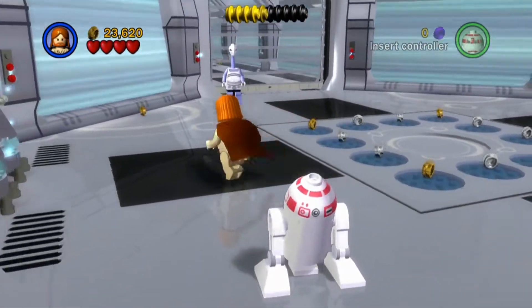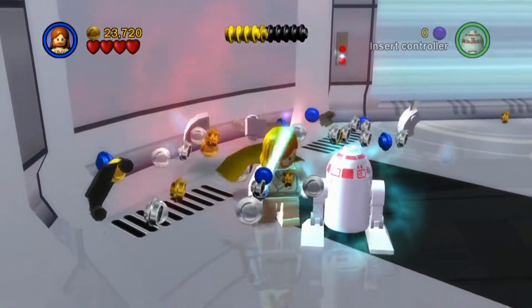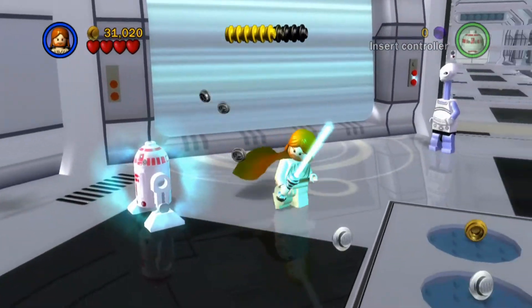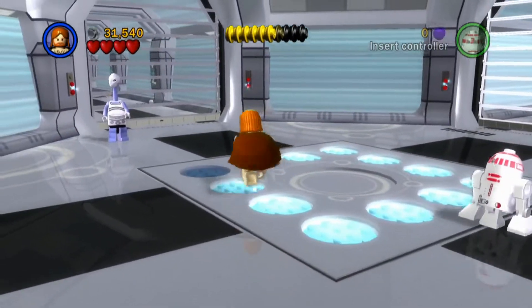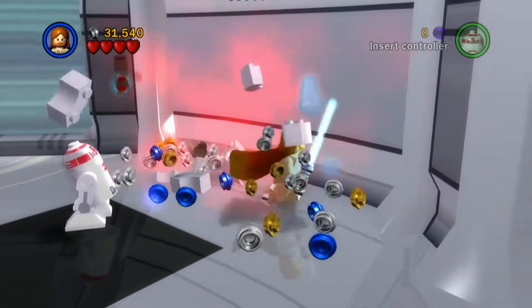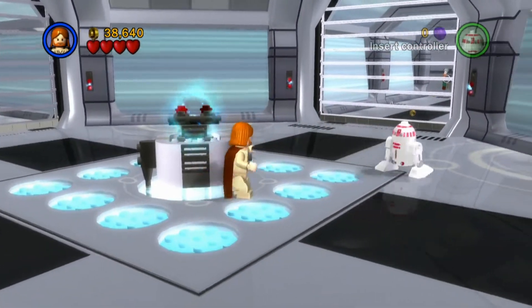Right, let's head into this room - man, this is a big room. Watch out, they're gonna blow! Oh damn, there's a lot of blue studs in there. This is going to be so easy to get True Jedi. I love these sorts of levels where it's just really easy to get what you need. There we go, we managed to pull it off. Oh my goodness, there's another one! It's going to be a pretty easy level to get True Jedi on.